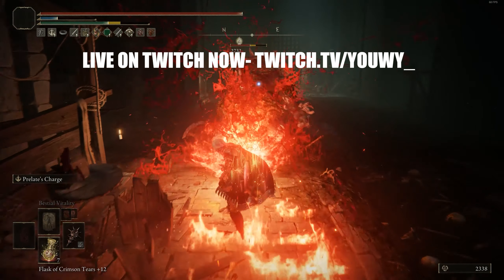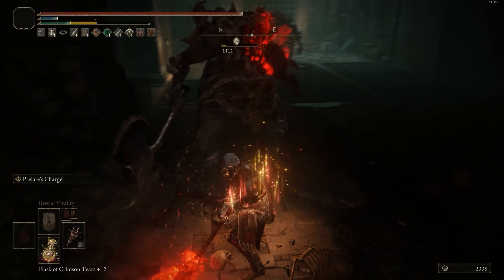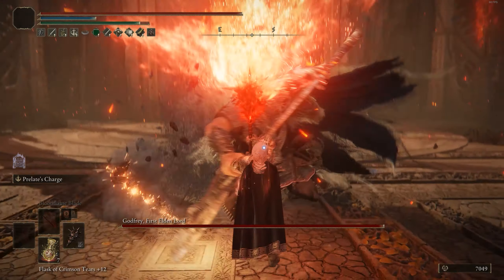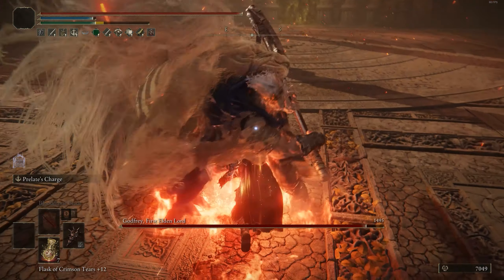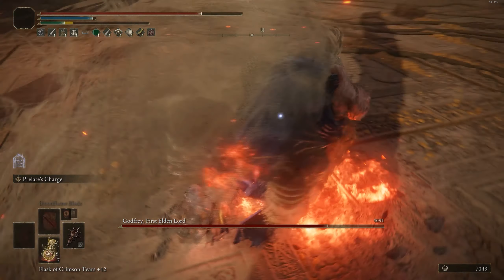We're continuing on with the versus battles today — great hammers versus great axes. Both of these are very decent strength weapons that have received a bunch of buffs over the previous few patches, so their speeds are just a lot quicker now, making them definitely a top tier strength option.